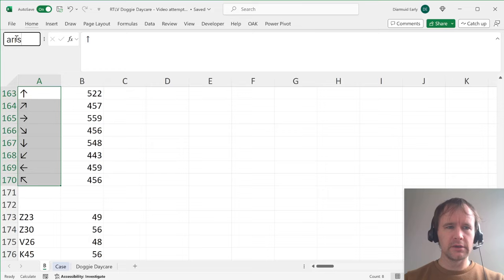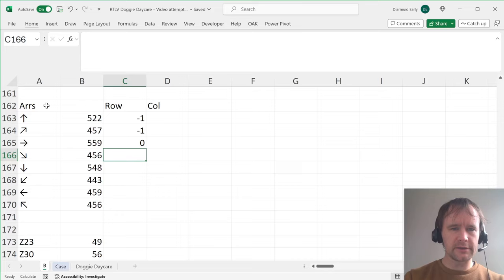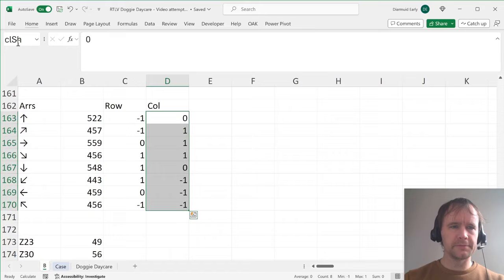The approach was: first, set up a lookup table. I'll call these 'ours' and have a tag for row movement and a tag for column movement. Going up decreases the row count by one; going down increases it by one. Diagonal moves affect both row and column. For column: going straight up is zero, going right is plus one, going left is minus one. I'll call the columns 'row shift' (row_sh) and 'column shift' (col_sh). I also want to add a 'distance' column — that's the sum of absolute values of the row and column shifts. So a diagonal move has distance two, and a cardinal direction has distance one.